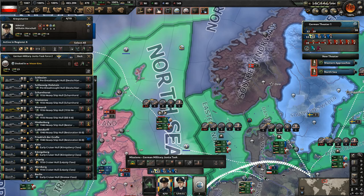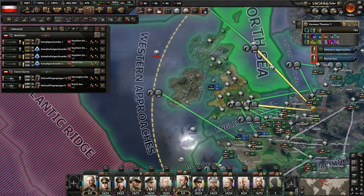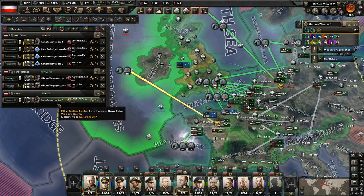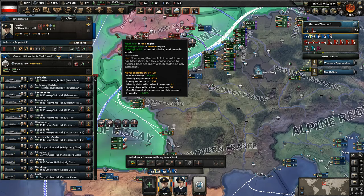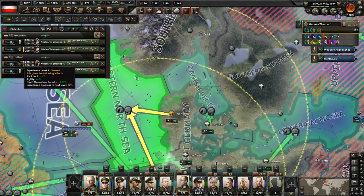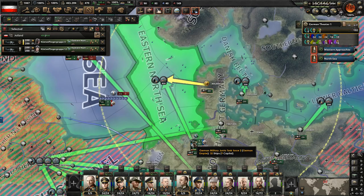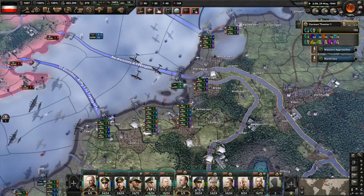We do have naval bombers and tactical bombers supporting us, and they should be able to reach just fine throughout the entire zone. Some zones can't even be fully covered by the tactical bombers alone, so we won't go there. We'll move over to where we have bomber support. I almost want to take one of these naval bomber groups here and move them over to make sure we have a lot of bomber support in any battles we end up doing.